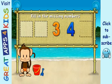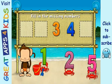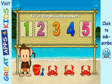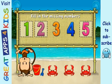Three, four. These numbers are in order. Fill in the missing numbers. One, two, three, four, five. You're doing great.